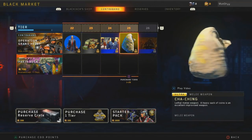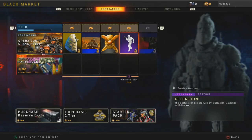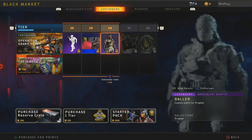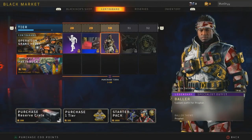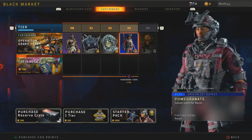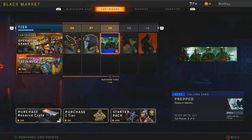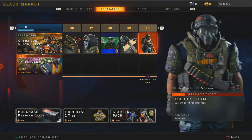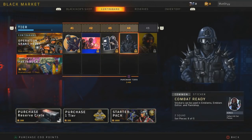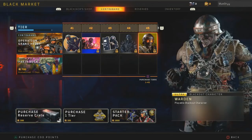Moving on, at tier 25 you get the new Cha-Ching melee weapon, which is literally just a sack of gold coins — every time you hit somebody, coins basically fall out. We do have some new gestures and stuff like that. At tier 30 you get a new outfit for Prophet, obviously called Baller — that's the whole theme for this one, which is pretty damn nice. Tier 33 there's a new Recon skin. At tier 35 we get Lady Luck camo, which doesn't look too bad. Tier 38 a calling card, tier 40 you get a riot police fit for Firebreak, which looks pretty nice. At tier 44 you get a Combat Ready sticker, and then at tier 45 you get a new Blackout character — the Warden from Mob of the Dead off of Black Ops 2.